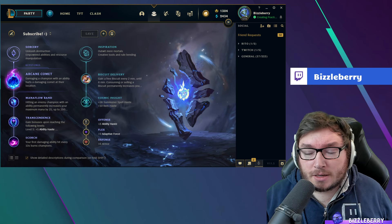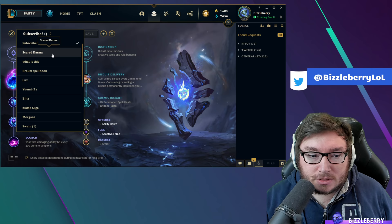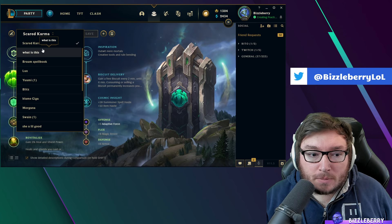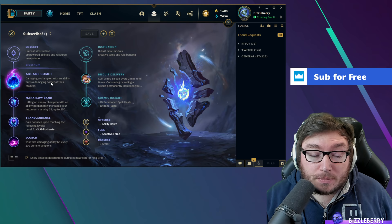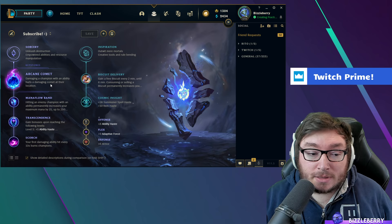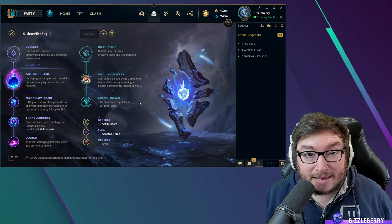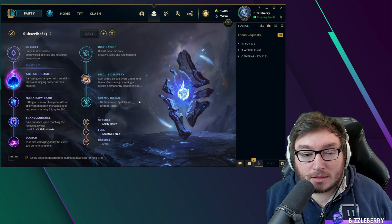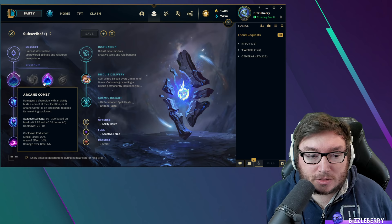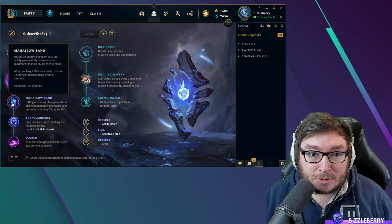We have two rune pages for Karma. The Arcane Comet build is probably the most popular and most stable, and there's also what I call the 'scared Karma build' which involves Guardian. Arcane Comet is quite good on Karma because her Q is a slow — any spell with a slow combined with poke is really good for Arcane Comet, as it's virtually guaranteed to land. Karma is a lane bully, so having Arcane Comet is the most powerful thing you can do.